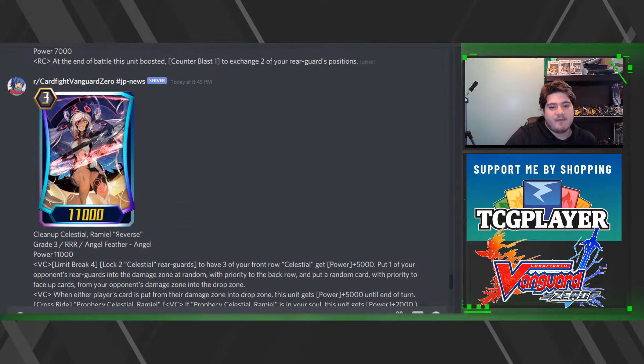Now we have Cleanup Celestial Ramiel Reverse. Limit Break: lock two Celestial rear guards to have three of your front row Celestial units get plus 5000, and put one of your opponent's rear guards into the damage zone at random, prioritizing the back row. Come on — it's already random, don't prioritize the back row. Just make it random across anything. And face-up cards in your opponent's damage zone go to the drop zone.